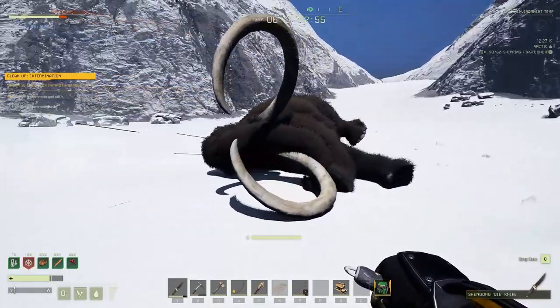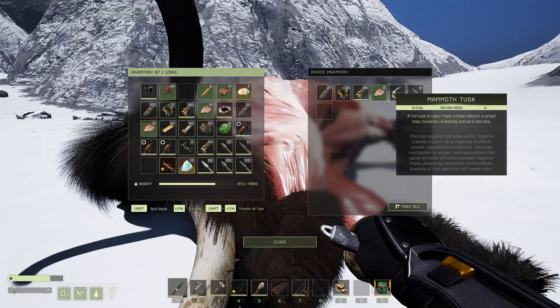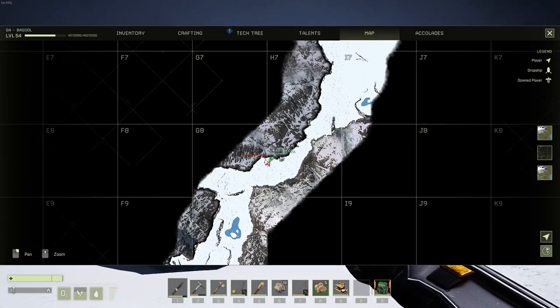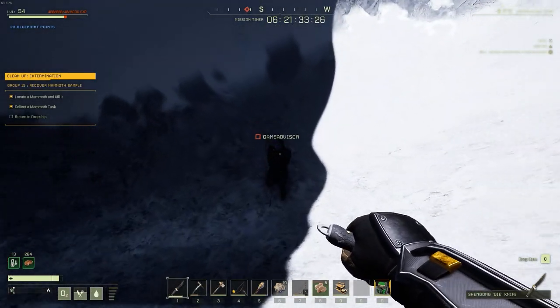After you eventually burn him down, make sure to skin and loot him, as once you're done you will need to collect his tusk before heading back to your drop pod. From this point, you can either run all the way back or simply stop by your local pit located here in H8 and stand in this exact spot, then use the unstuck button in the escape menu to teleport yourself back to the drop pod.